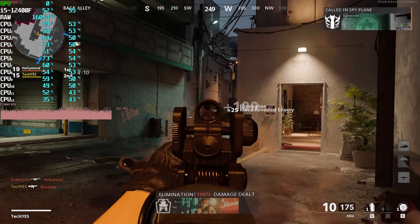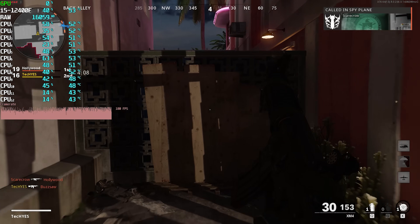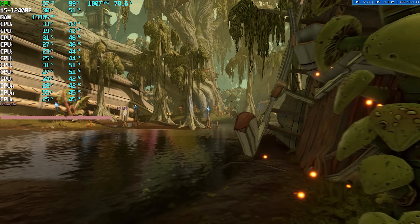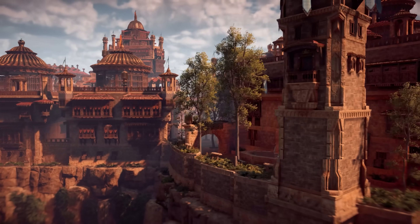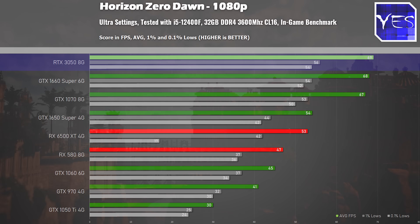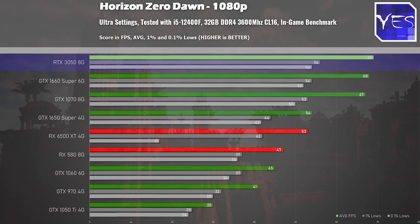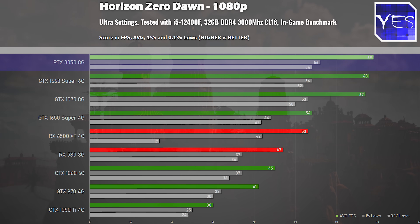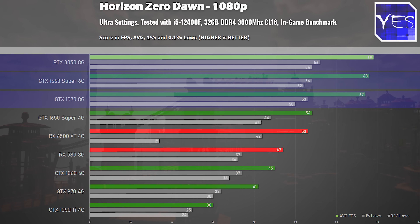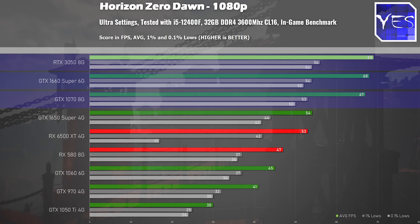Welcome back to Tech Yes City, and let's roll those gaming benchmark numbers — we've got six different titles here at max settings to really stress these GPUs and see who comes out the victor. The first title is Horizon Zero Dawn at Ultra settings, and what we can see here is that the 3050 is giving out impressive numbers, beating out the GTX 1070 and also edging out the GTX 1660 Super, which was impressive to see from a 50 series card.